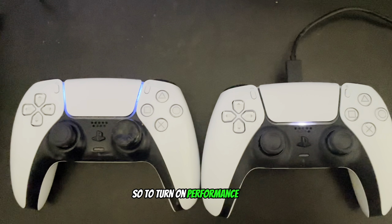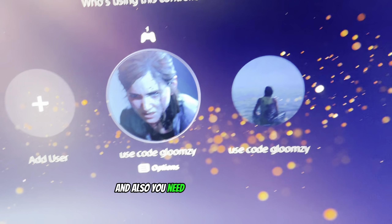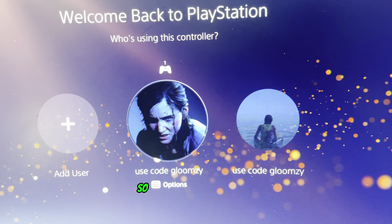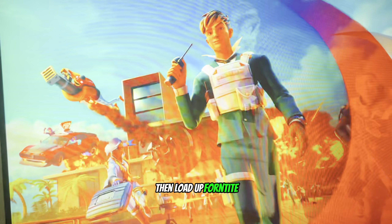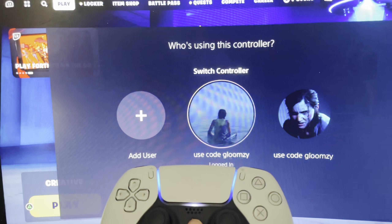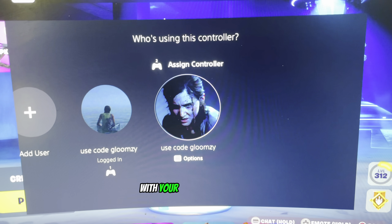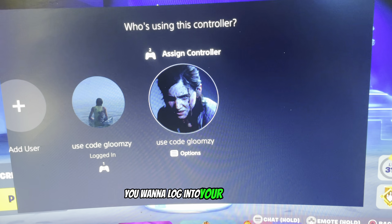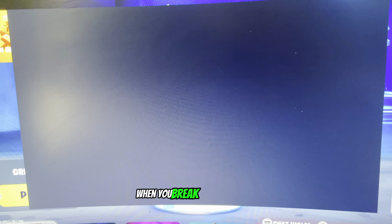To turn on performance mode for the PlayStation, all you need is two PlayStation 5 controllers and two PlayStation accounts. With your main controller, make sure you log into your main Fortnite account, then load up Fortnite. Once you're on Fortnite, turn on your second controller and press the PlayStation button. Then with your second controller, log into your alt account. And just like that, it's done — you should have no debris when you break any builds now.